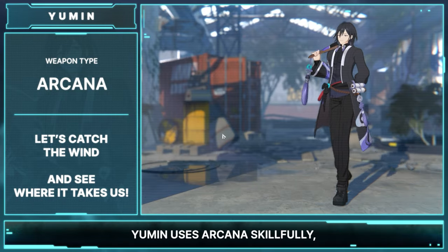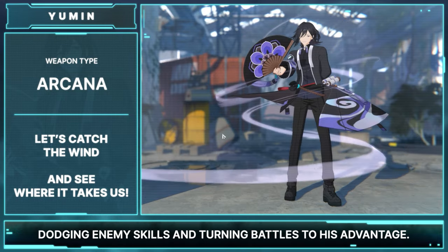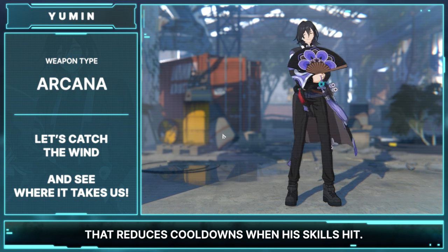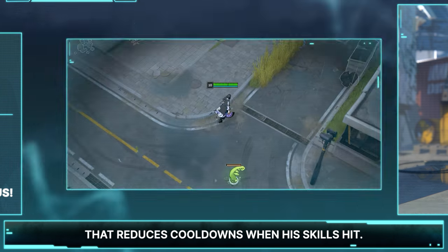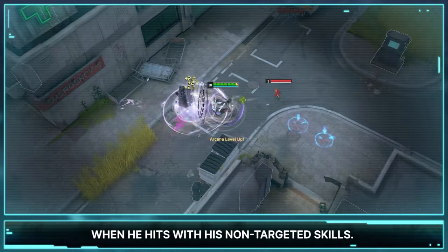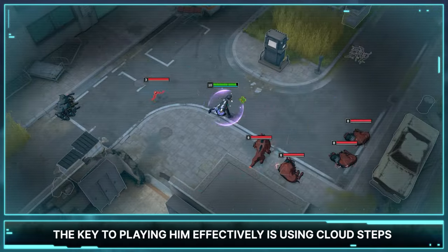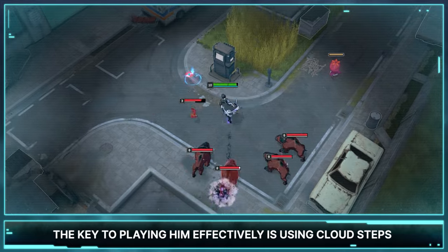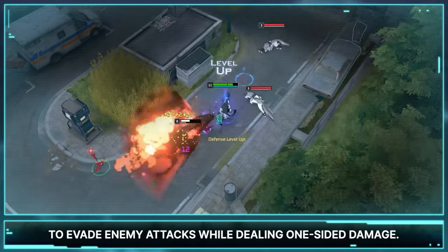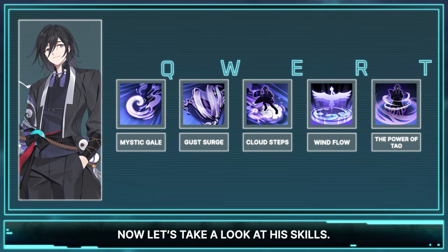Yumin uses Akana skillfully, dotting enemy skills and turning battles to his advantage. He also uses a swift movement skill that reduces cooldowns when he activates it. Yumin reduces the cooldown of his E, Cloud Steps, when he hits with his non-targeted skills. The key to playing him effectively is using Cloud Steps to evade enemy attacks while dealing one-sided damage. Now let's take a look at his skills.